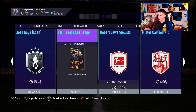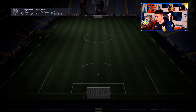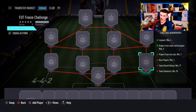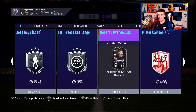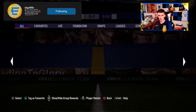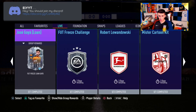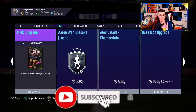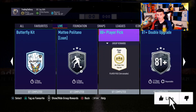Let's look at some other upgrade packs. The Foot Freeze challenge isn't a terrible SBC to do since you get a Mega Pack in return and you'll get a lot of those players back — so it's not really a terrible coin suck. But the upgrade packs are where it gets interesting. There's an 80-plus player pick and an 81 double upgrade — exactly what I was looking for. I was honestly surprised not to see them sooner since they're a classic tool for taking coins away before Team of the Year.